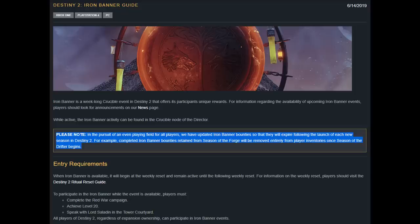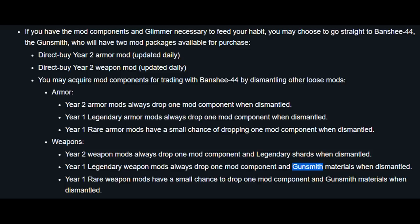I remember when Bungie said that milestones would disappear on Season Reset, but they didn't. And that Gambit bounties would cap your rewards, but that isn't the case either. Saved Gambit bounties still gave you powerful rewards when you rank up your infamy. Not to mention the whole 'when should I dismantle my old mods' fiasco. They scrapped the idea of trading them in, so they said after the Season Reset you will get gunsmith materials when dismantling old weapon mods. And you don't — you get legendary shards.